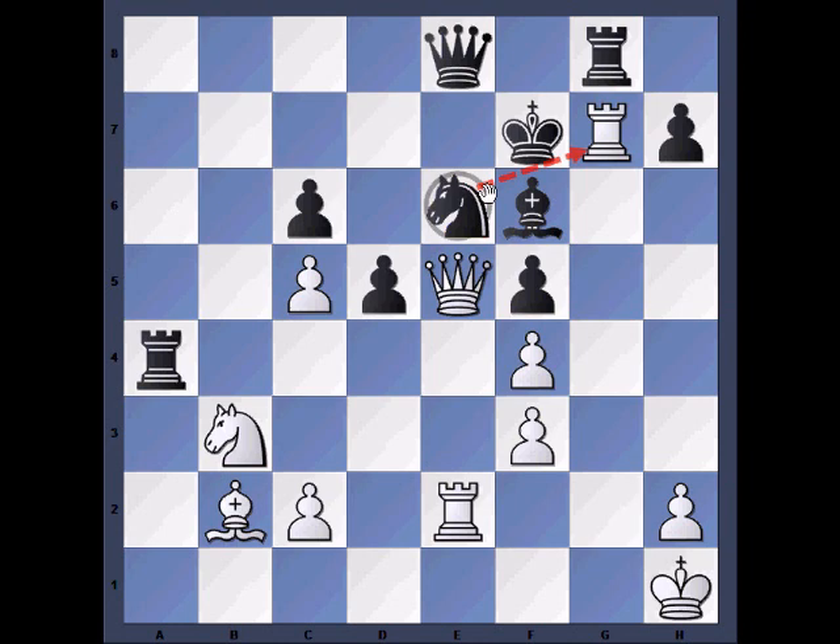I said odd looking because it seems like everything in Black's camp can capture the White Rook now. But none of those work. Let's examine all possibilities, shall we?